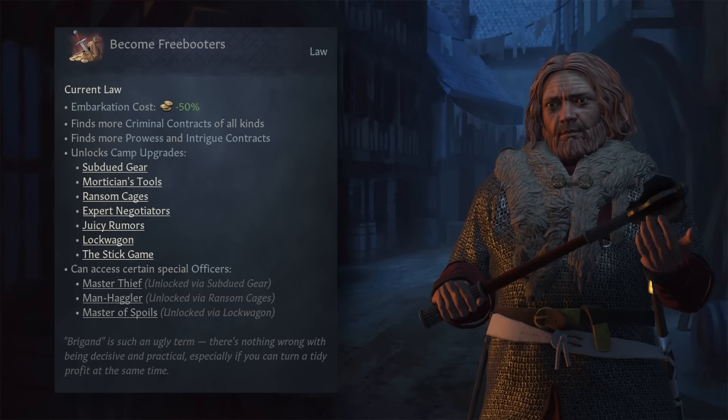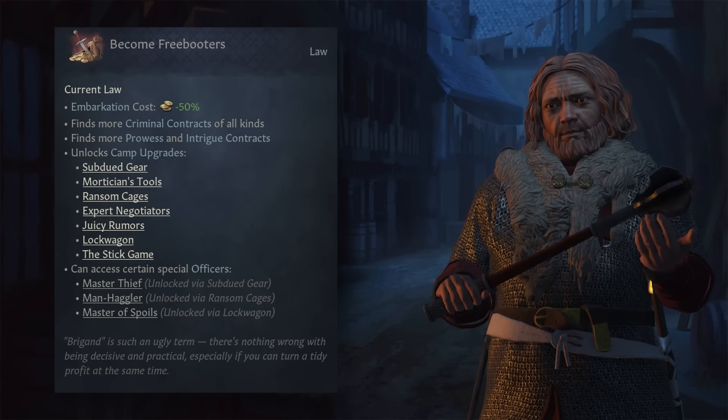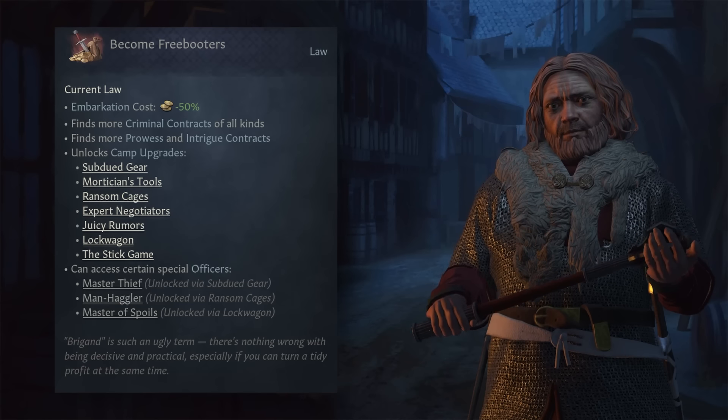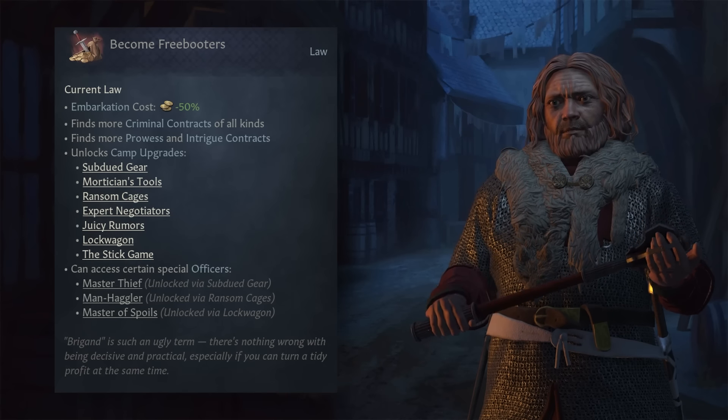Next we have the Freebooters, probably the most self-explanatory. These are brigands or criminals and give you access to more intriguing criminal contracts. This could be seen as a morally dubious sword for hire where honor is replaced with cold coin, or perhaps as a band of assassins who seek to manipulate the scales of authority. You don't necessarily have to be purely evil or self-interested to do this one.